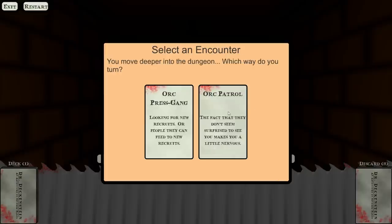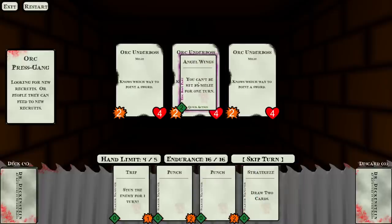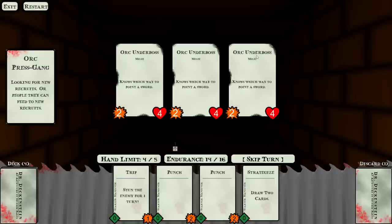We could fight another orc patrol, or we could fight an orc press gang. Three orc underbosses — they do two damage and have four hit points, and unlike normal orcs these guys attack every single round, so you can find yourself getting overwhelmed quite quickly. We're going to start with the Angel Wings — it costs me two endurance, but I'm now flying, so melee enemies can't hit me. I'm going to avoid four other points of damage, so that's a pretty good win.